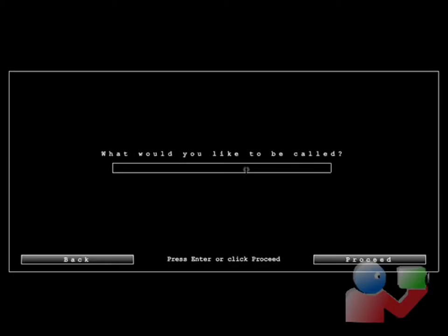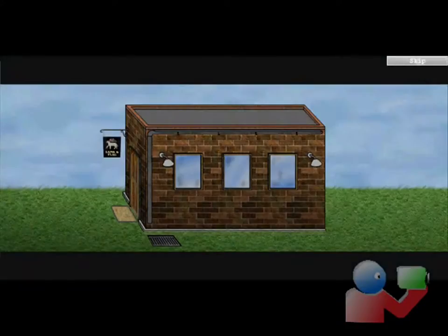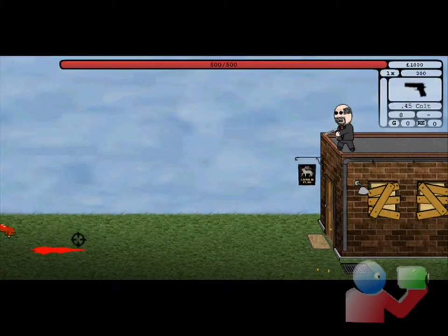Okay, start a new game and name yourself, then proceed. I'm going to skip the tutorial and the video, because you guys can watch that when you're playing. Right to the game. Okay, you start with a .45 Colt and you just kill bunnies.